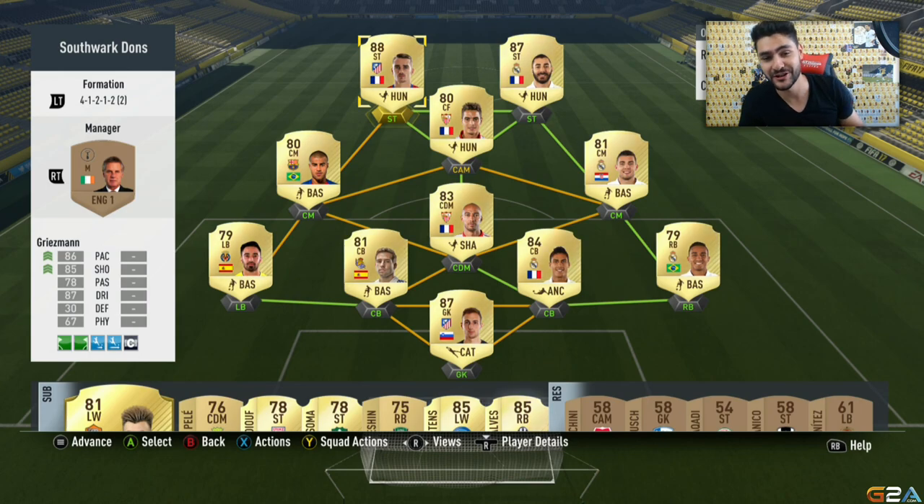This is the team I used: Oblak as goalkeeper, center backs Inigo Martinez and Varane, right back Danilo, left back Costa, CDM Nsonzi, two central midfielders Kovacic and Rafinha, and in attack a CAM Benny Adair with Benzema and Griezmann in a 4-1-2-1-2 narrow. Player instructions: stay back while attacking for both fullbacks, stay forward for the CDM, press back line and getting behind for both strikers.